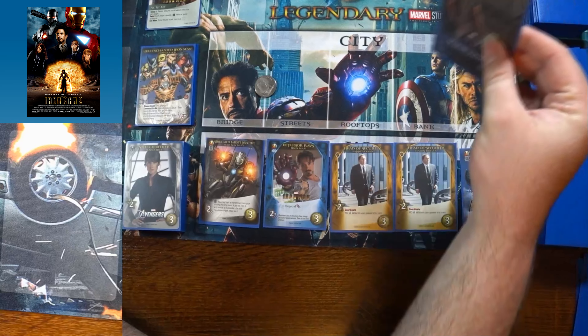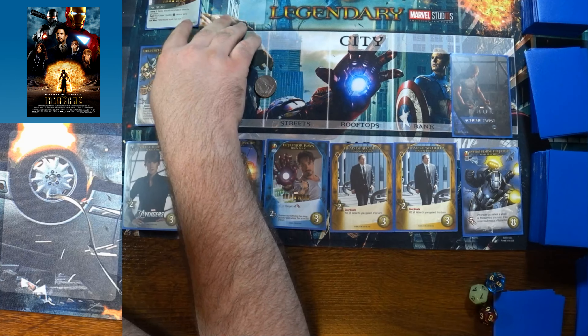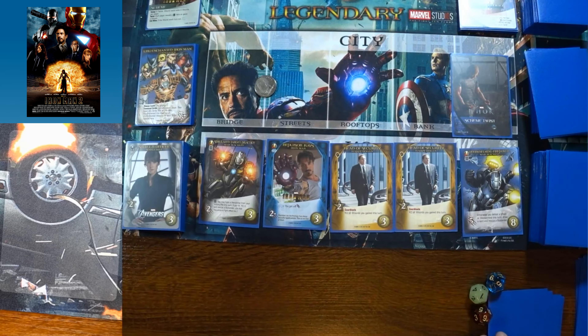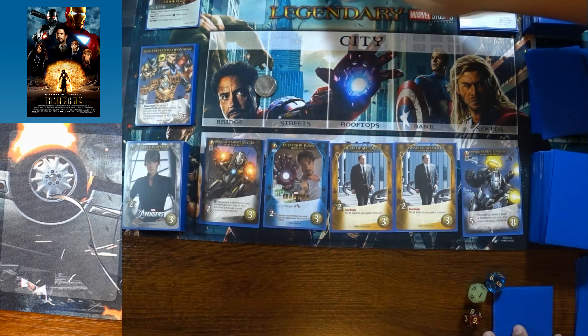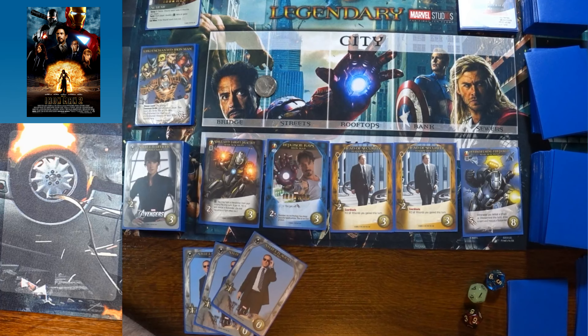Starting the first turn. The scheme has 8 twists and the wound stack holds 6 wounds per player. Each player reveals a tech hero or gains a wound, so we both gain a wound right away. At least we gained it early — there's a chance we can skip a turn to get rid of it. One player has three recruitment points and can buy something, possibly making themselves immune to future scheme twists by getting a tech card.